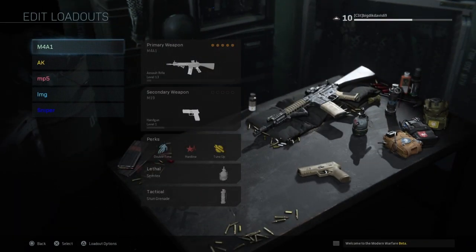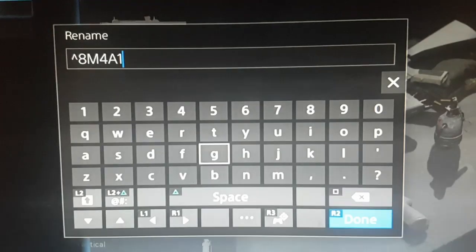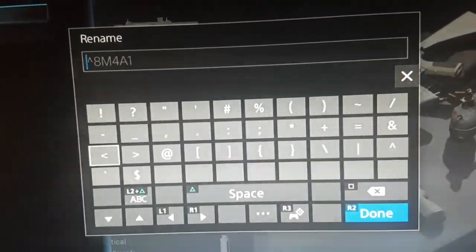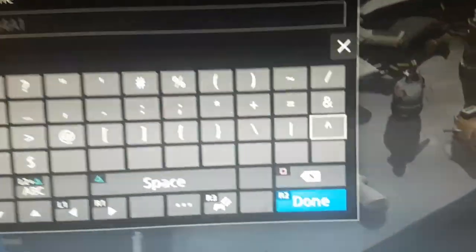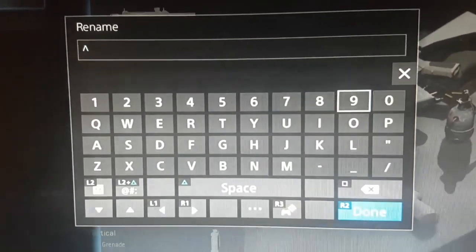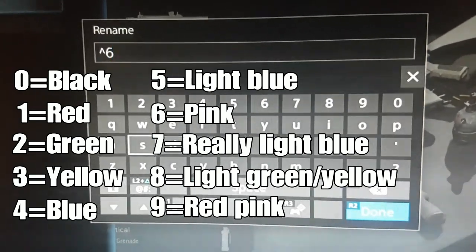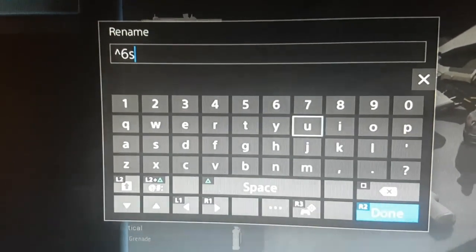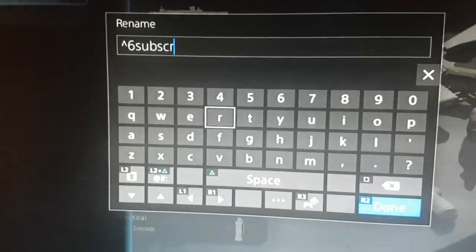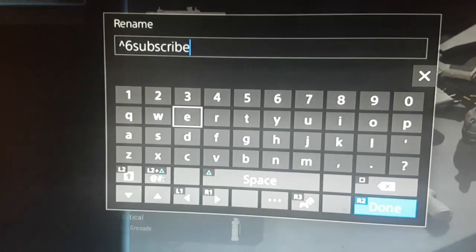It's really simple. All you have to do is go to edit loadouts under weapons, then press triangle to loadout customizations, and press rename. Once you're here, you're going to want to press L2 and triangle to find this little symbol here on the right, and then you're going to put any number. The numbers only work from 0 to 9, so you can't put 10 or 12 — you're only going to get a set of 10 colors. I'll leave in the description the numbers and their respective colors.